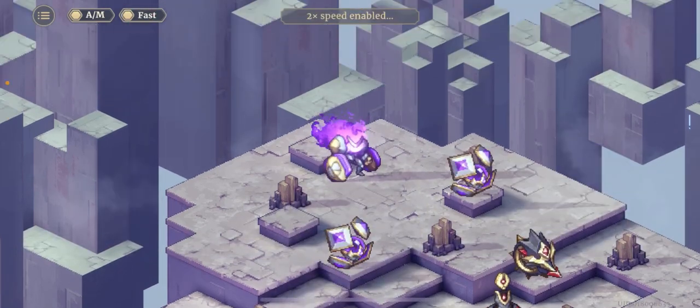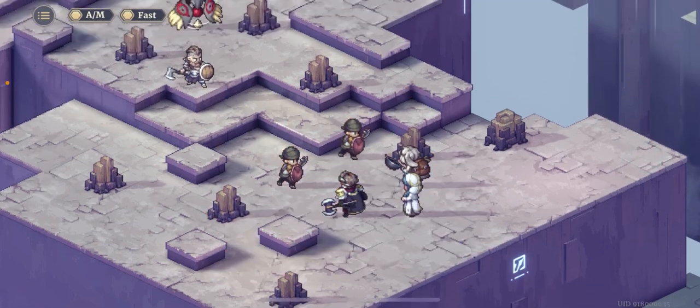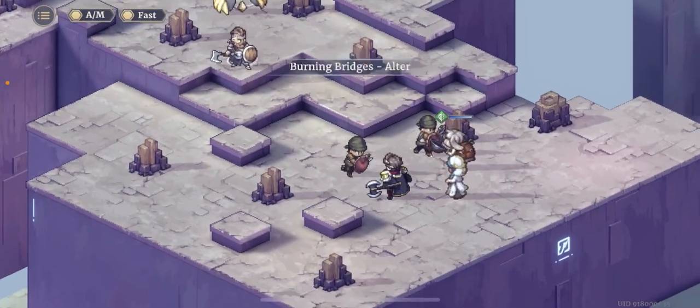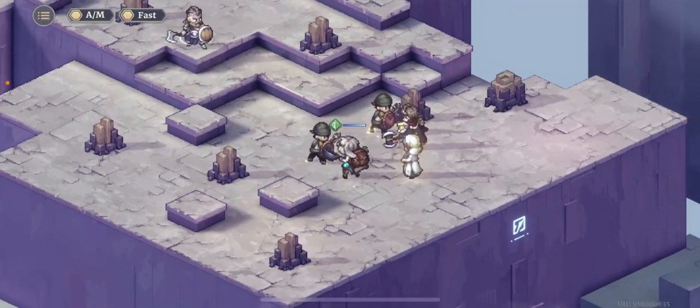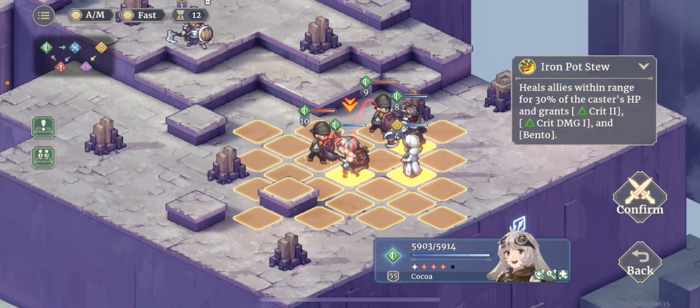Check out all the healing going on. Kokua heals for 1,400, then Samantha heals for around 1,582. It's a lot of healing. Kokua basically doesn't die — she took two hits, one for 3k and one for around 2-point-something k — and at the start of the turn she's at full health. She just doesn't die.